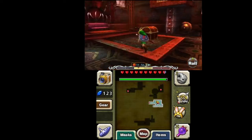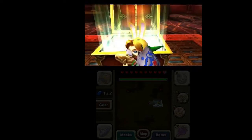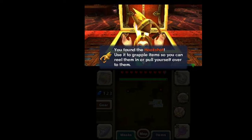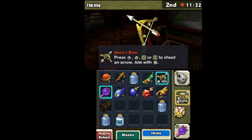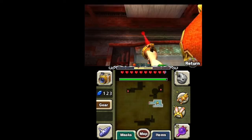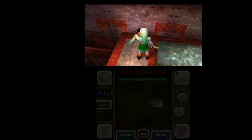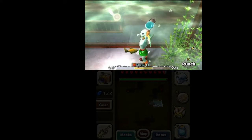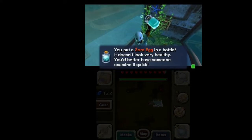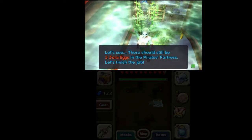There should be no guards here. Let's open this treasure chest — and we found the Hookshot! Use it to grapple items so you can reel them in or pull yourself over to them. Press and hold the corresponding button to arm it, then use the circle pad to aim and release to shoot. This is every Zelda fan's favorite item, myself included. We can actually grapple onto the wood. Let's turn into Mikau and equip some bottles to catch these eggs. There should still be three Zora eggs in the Pirate's Fortress — let's finish the job.